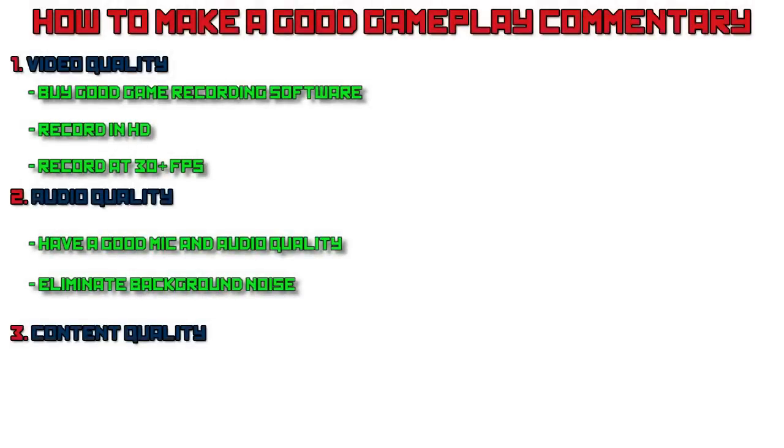Now on to content quality — you need to have enthusiasm in your voice. You can't just talk all monotone and be like, "hello, I am playing Minecraft and this is very exciting." You have to be like, "I am playing Minecraft and this is very exciting!"